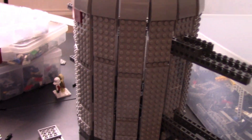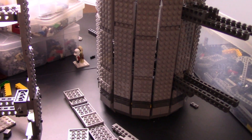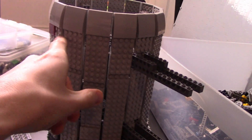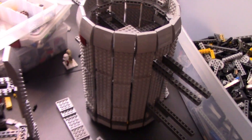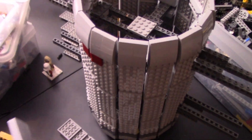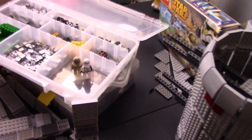Besides that, we need to start tiling these engines because I don't want them to look all studded like this. They're going to be probably half tiled, half studded. I need to get that red tile ring going, so probably some of the donations will be going straight towards that because I don't have enough of the dark red pieces. This definitely needs to have a good amount of dark red on it so you can identify that it's a Republic-style ship.